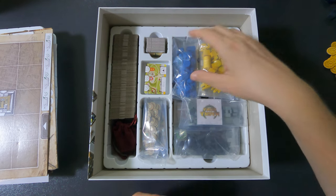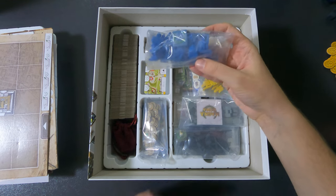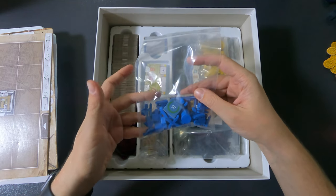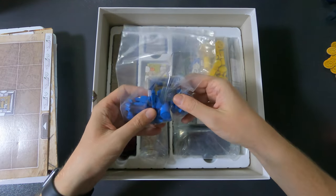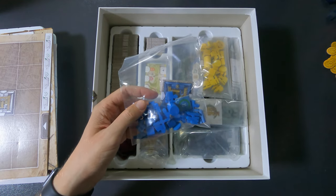For example, I took all the color pieces for every player and look at how much space is left in these bags — they're huge. Each player bag has your city tile and your score tile, and then basically everything else for that player.